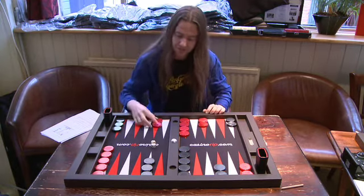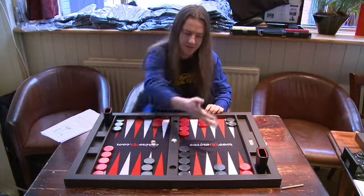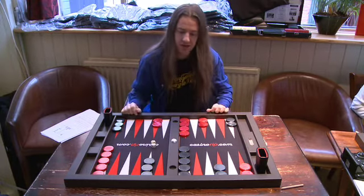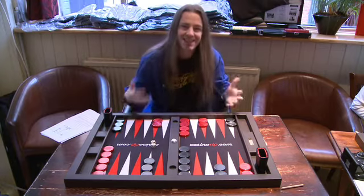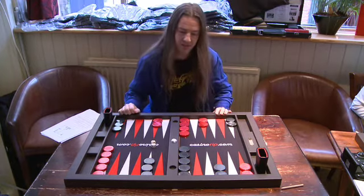Similarly, making the two point — which is usually a good option — although it doesn't split the back checkers, is the wrong idea here. Black has a much better blitzing position and this is just a very disconnected position if red makes the two point.